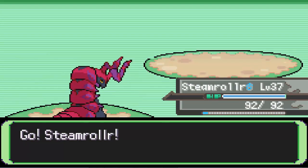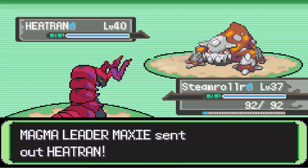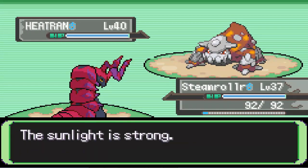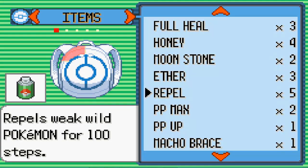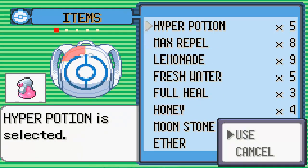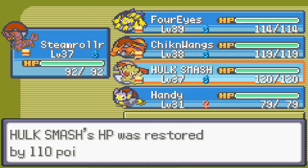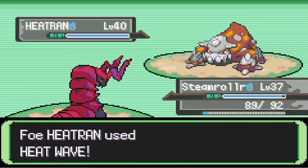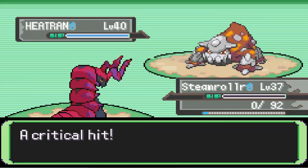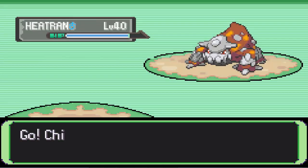Wow, we're fighting a Heatran — that's very unusual. It's a creative idea. I know Steamroller is almost 100% sure to die here. Let's use a Hyper Potion on him. It has Heatwave — okay, I might lose. I wouldn't mind losing because this game has been pretty easy with this overpowered team, but hey.